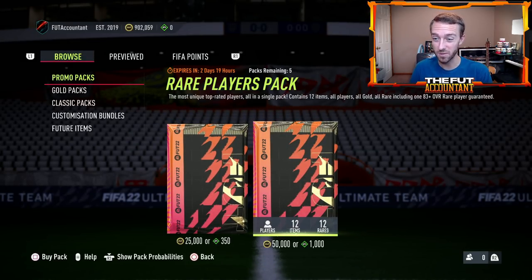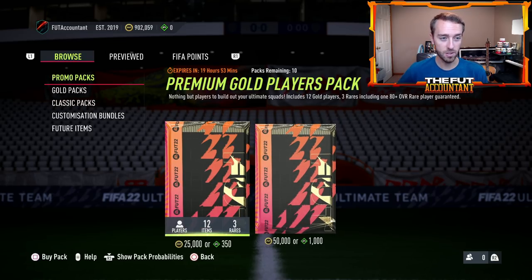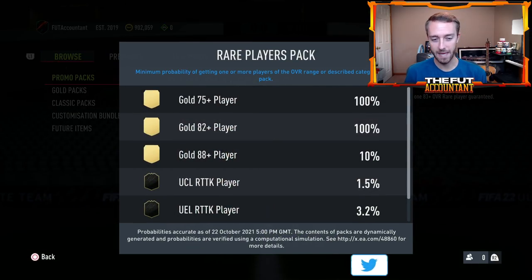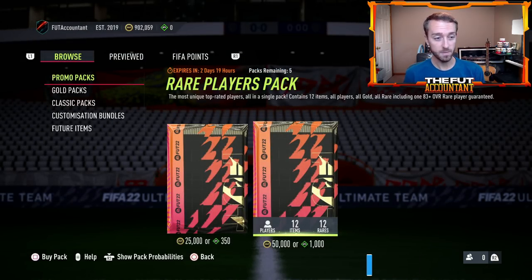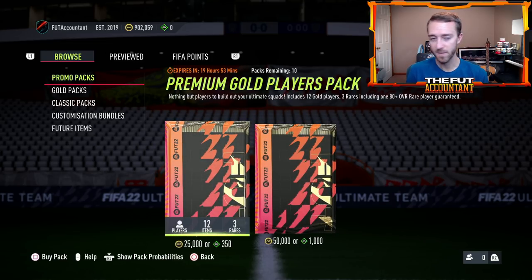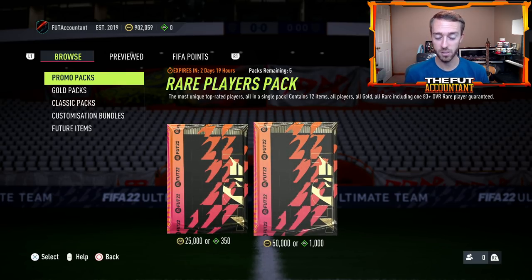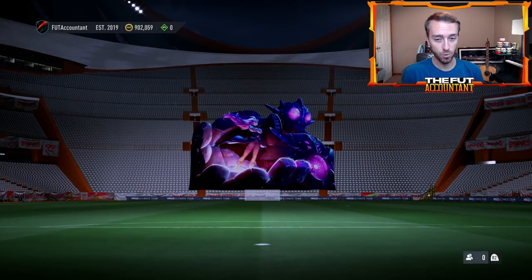There are 550k packs with 83-plus rated player guaranteed, and then you have your regular promo pack that is out. With the pack weight this year, just the amount of supply that these 50k packs bring to the game — we were worried whenever 50ks come, whenever lightning rounds come, these cards are going to get destroyed. So the 50ks are out for two days and 19 hours — they'll be out through the weekend. The 25k packs will reset today on Saturday at content time, probably 15ks, 12ks, or maybe 35s. So this is really to blame for a lot of the market panic yesterday on gold. Anything that is in packs got destroyed. The team of the week informs — even Fut heroes — had a lot of supply yesterday.